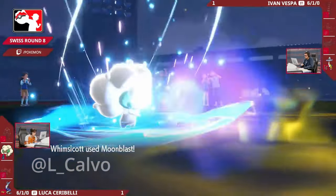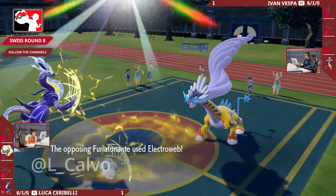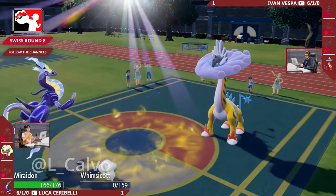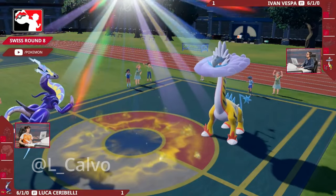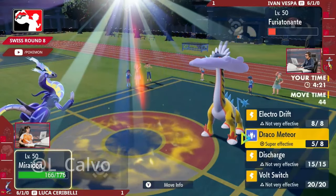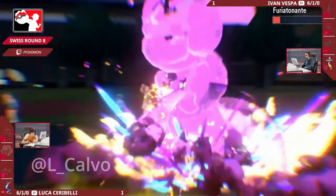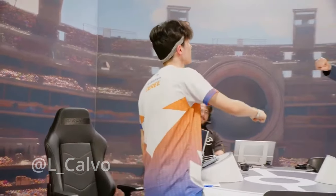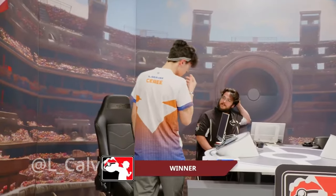Moonblast is obviously going to be fired out. We didn't see the Whimsicott move - it wasn't going for any of its priority attacks. There is the survival of the Raging Bolts, and its Electro Web picks up that last little bit on the Whimsicott. It's going to drop the speed but that won't matter - the Raging Bolts isn't fast enough to outspeed the Miraidon at minus one, so it's going to have to dodge a Draco Meteor. At that point the Thunderclap would have been the better option just to get rid of the Whimsicott. And here we go - there it is: Draco Meteor from the Miraidon, enough to pick up the KO, and that means Luca Cerebelli is your winner of round eight, moving on to day two!